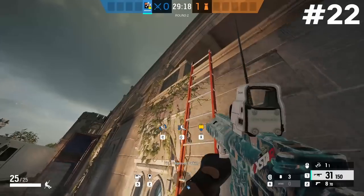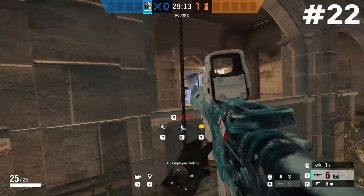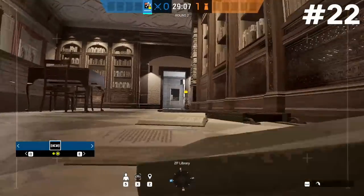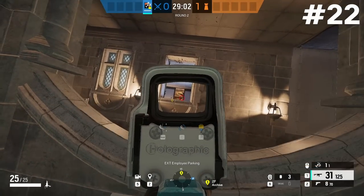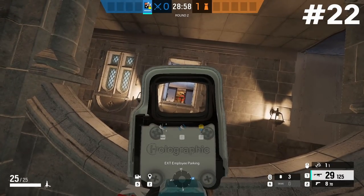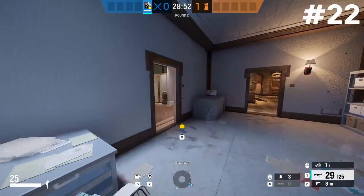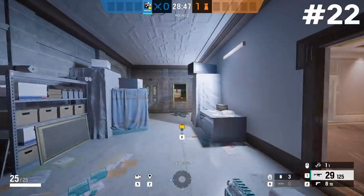I want to show two different repels you can use to cut off a lot of the upstairs objective, especially around ceramic and meeting room. From the archive repel, when defenders are rotating around library into archives into ceramic gallery, an upside-down repel makes it so hard for them to see you holding a line of sight. This covers almost half of the upstairs, at least half of the rotations, and lets you cut off anyone trying to rotate from library into archives or into gallery from archives.